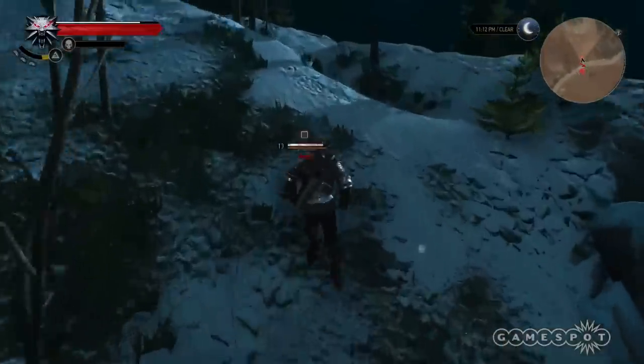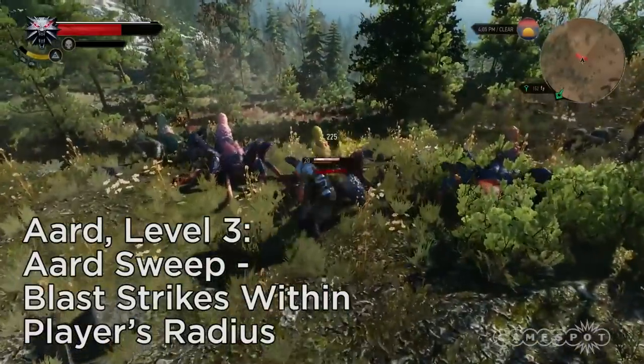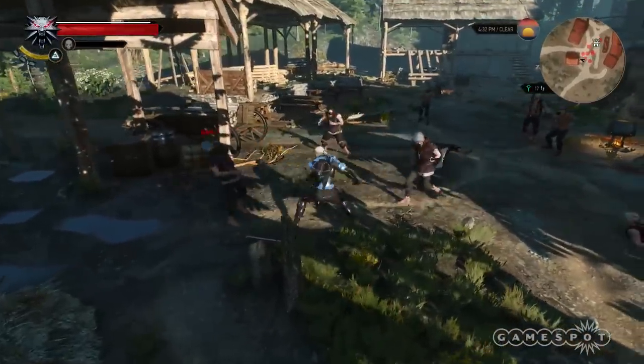Level 3: Aard Sweep is the alternate sign mode, which takes the standard cone of effect and makes it a circle around Geralt. If you're in the middle of a forest and surrounded by white wolves, you'll enjoy the upgrade.